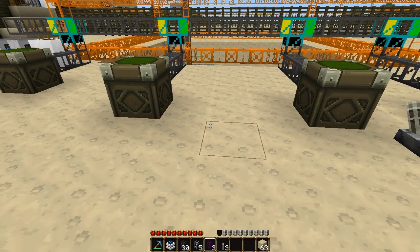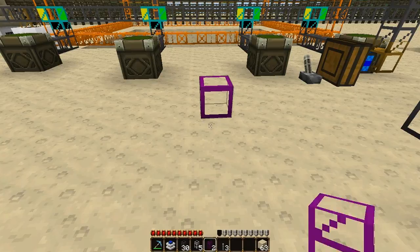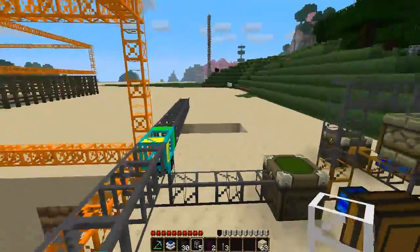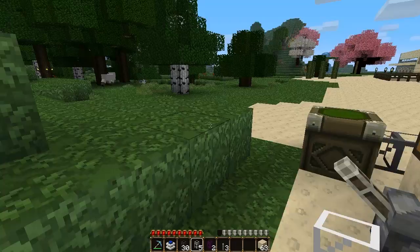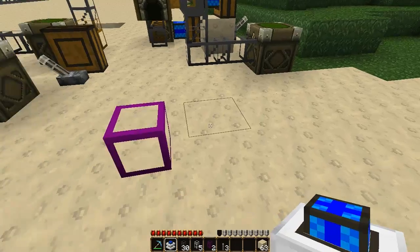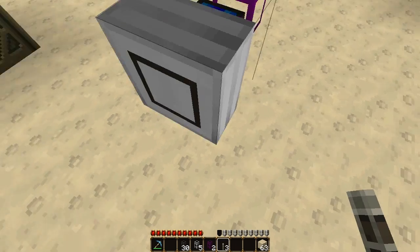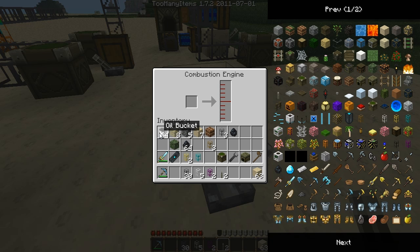Let's say that you want to be able to suck in a dropped item and put it back into this main pipe here so that it can be disposed of down here. You start out with an obsidian pipe, and you're going to need an engine to drive it. Always need some kind of redstone. Put it here. This is an oil engine so it needs oil — put a little bit in.